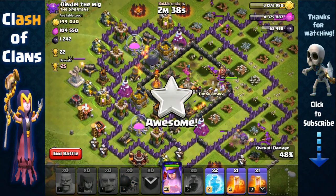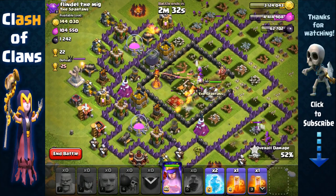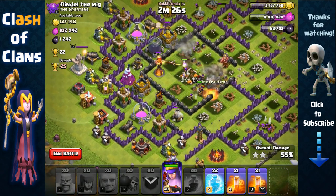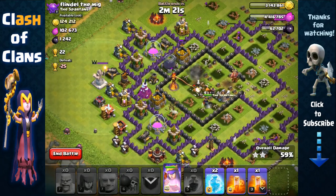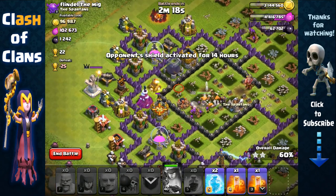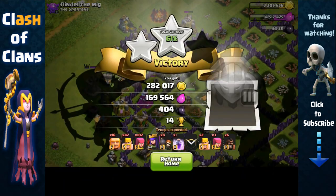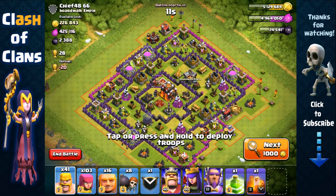There's a single inferno so I'm not going to waste my freeze spell, because barbarians and archers are very good at distracting single-target infernos. We've cored the base and the Archer Queen is in there, but she hit a giant bomb and then went for a mortar, so we'll end it there. Good decent loot — 280,000 gold, 170,000 elixir plus the bonus, around 650,000 in total.